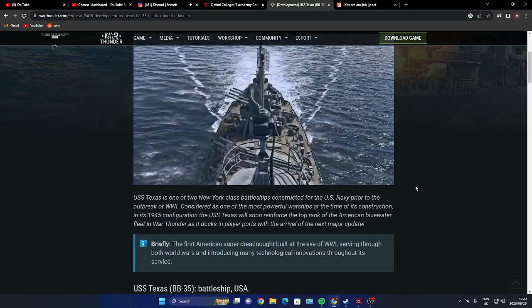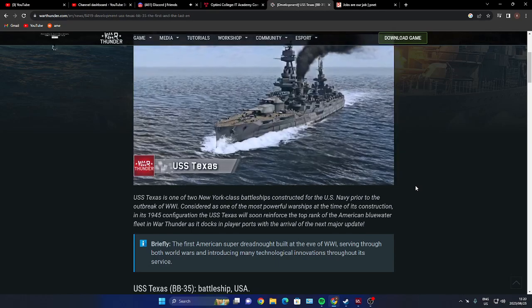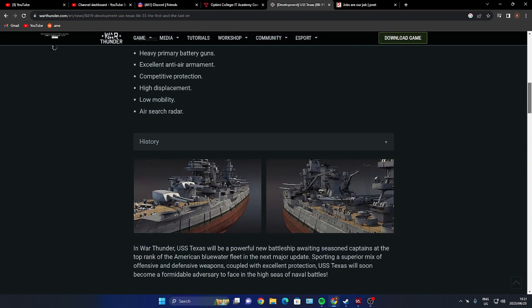In its 1945 configuration, the USS Texas will soon reinforce the top rank of the American blue water fleet in War Thunder with the arrival of the next major update. The first American super-dreadnought built on the eve of World War One, it served through both World Wars and introduced many technologies throughout its service. Key features include heavy primary battery guns, excellent anti-air armament, competitive protection, high displacement, and slow mobility.